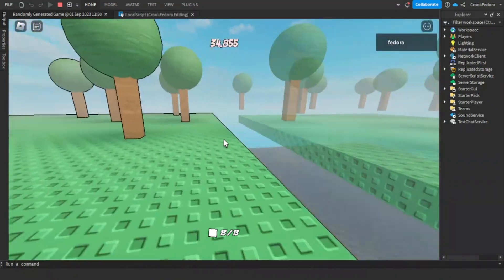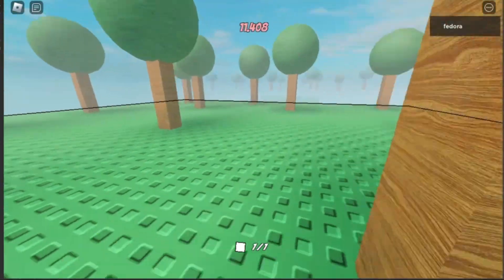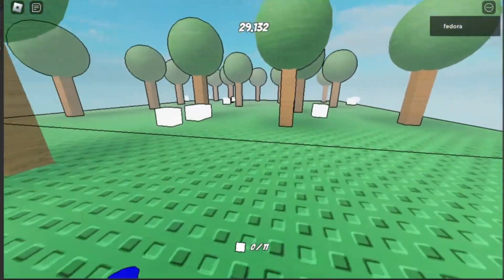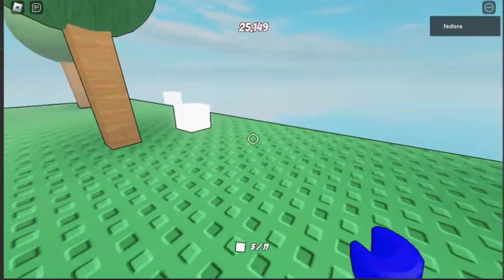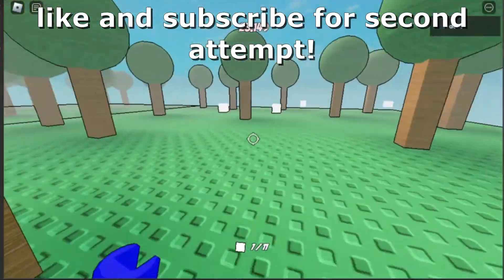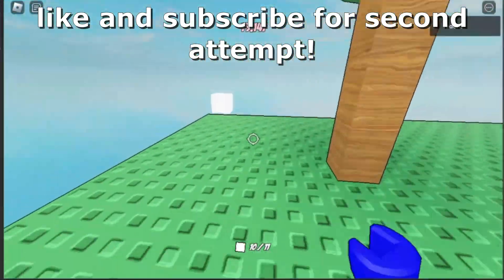Once you click all the blocks it will generate a brand new world — wait, that's not supposed to happen. After fixing the bug, once you collect all the blocks it'll teleport you to a different world. I'm getting all the blocks in time, which is amazing. I might do a second attempt to make a game twice as good as this.